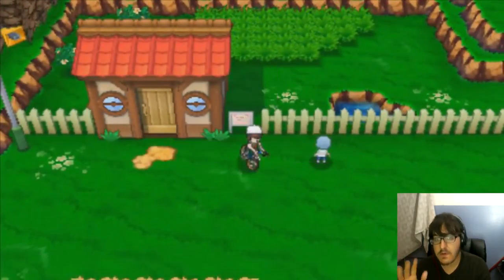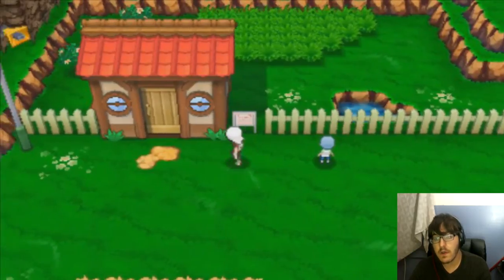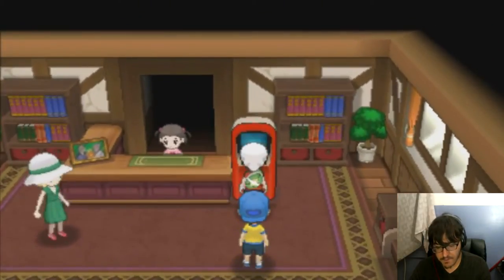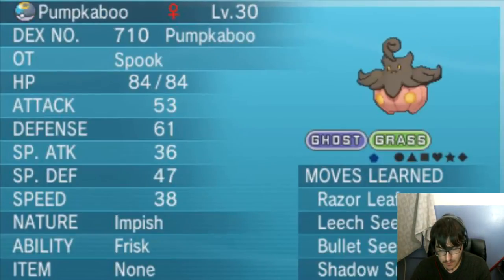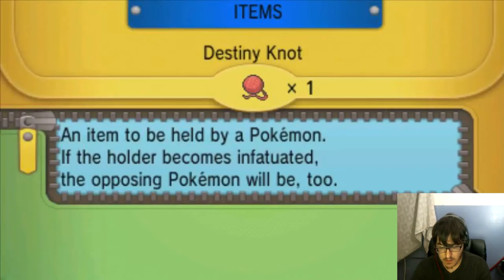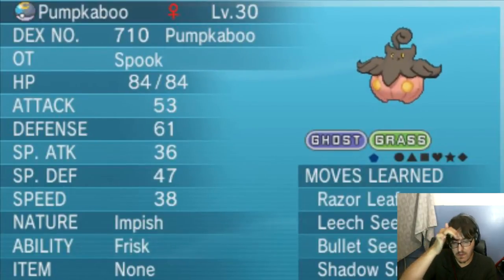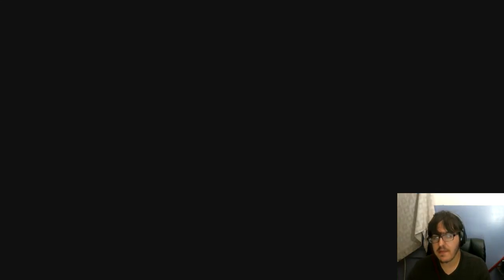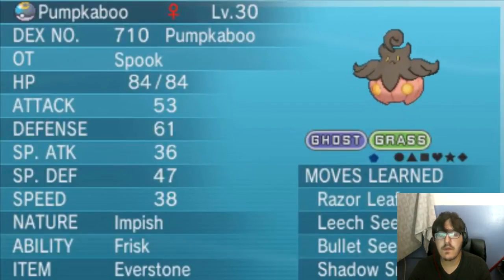This is all easier to do at the Battle Resort. You can do it with the Daycare Center next to Mauville City, but the Battle Resort is easier because of a simple function we'll get into in a moment. First things first, we've got to make sure our party is empty except for one Pokemon and the parents. We're going to slap the Destiny Knot on the Ditto, because the Ditto has the nature we don't particularly care about. And then we'll slap the Everstone on the Pumpkaboo to make sure we get that Impish nature.